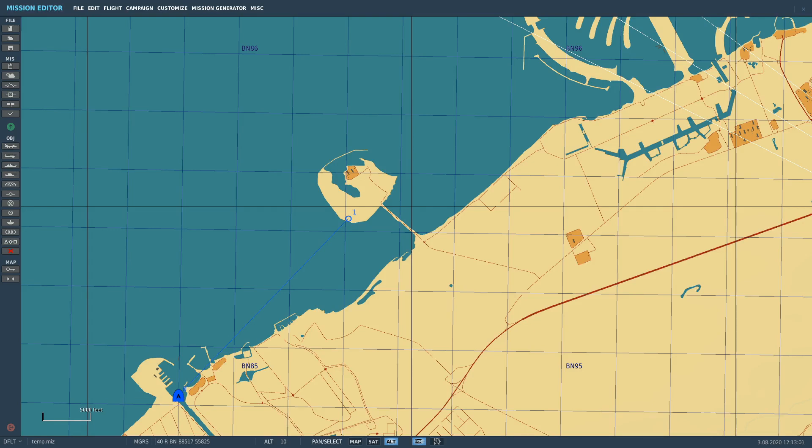Hello everyone, I hope you're all doing very well. Today we're in the AV8B Harrier. You've asked us how we can construct and operate from a FARP in a mission.